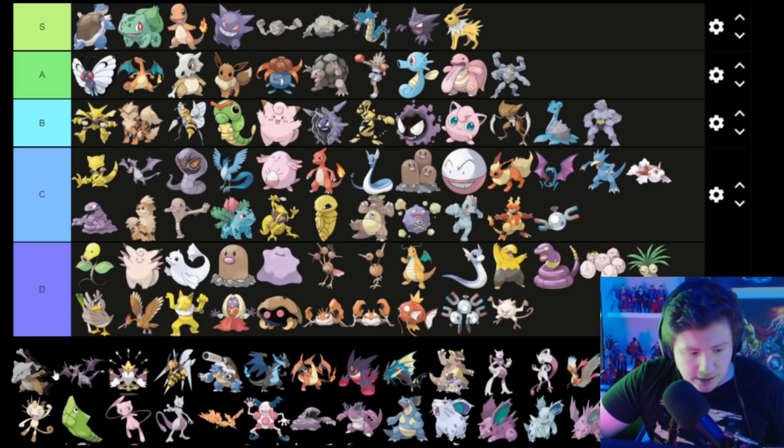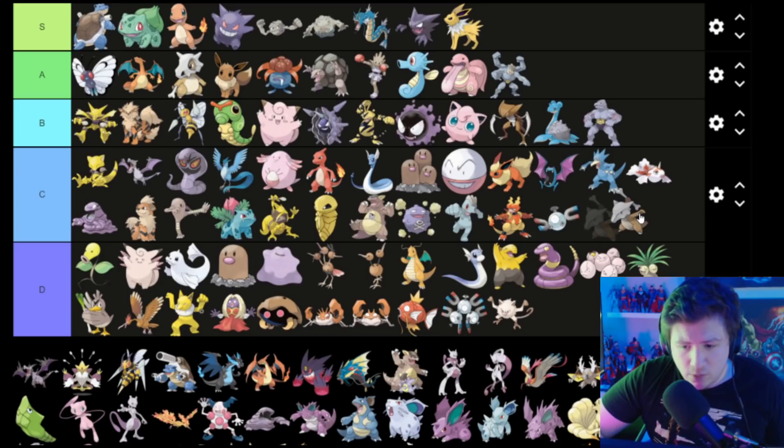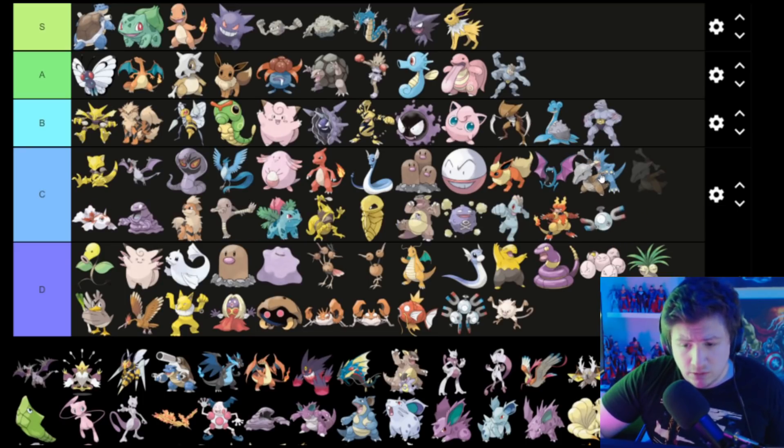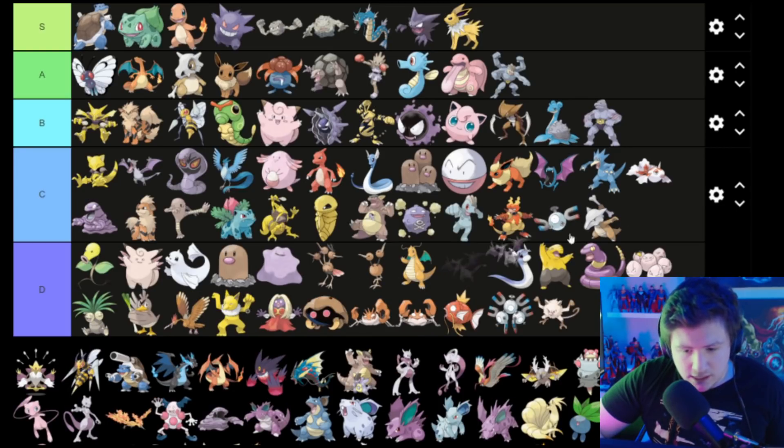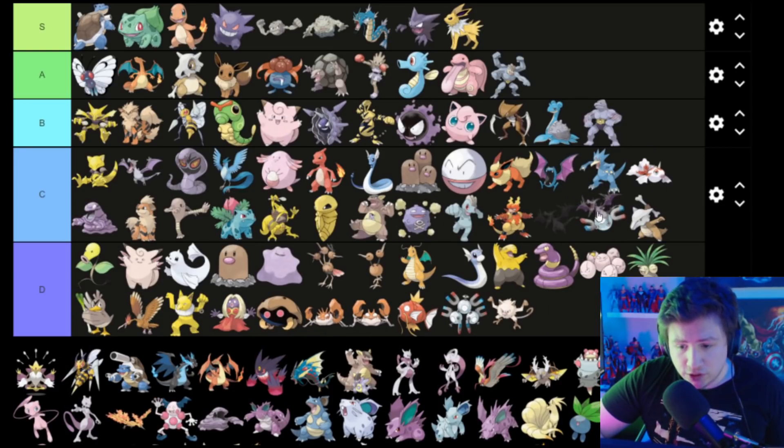Mankey — dumb — D. Marowak or whatever — it's just a bigger Cubone, which is not really that great of a design, so C. This dark version of something — I don't know what it is — D.